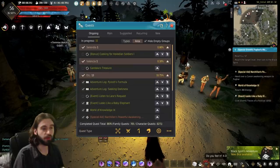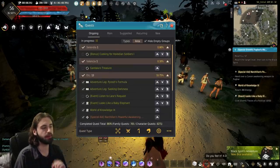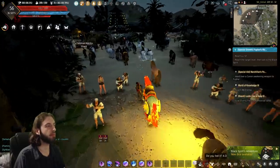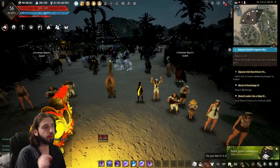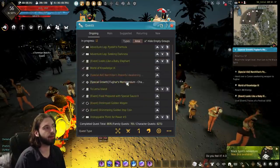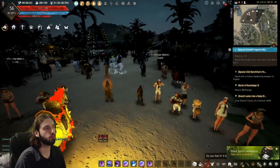First things first, make sure you have all quests enabled by pressing the O key on the keyboard and selecting the All button. That way you can see all these quests. We're going to be starting from the front door to this location, where you should have just left off with the last quest series on the map. You also want to make sure to have as few quests accepted as possible — try to open up as much space as you can.